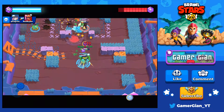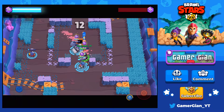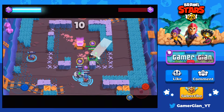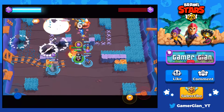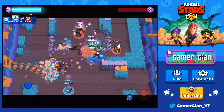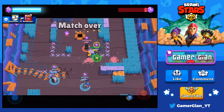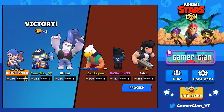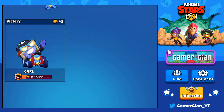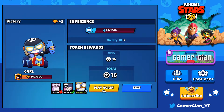Took out almost everybody. The Carl has so much range — I love it, so much range! We're able to take almost all of them out. As you can see, I only have 4 gems so I'm not really necessary to survive. I'm just going to sacrifice myself and kill basically everybody, and that's going to be GG. Good game! I played really well. Obviously the power 10 Penny is going to help there, but I felt like we played really well and I'm happy with my performance.